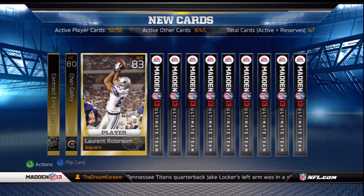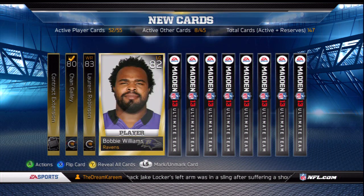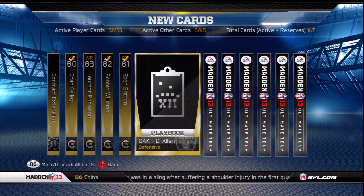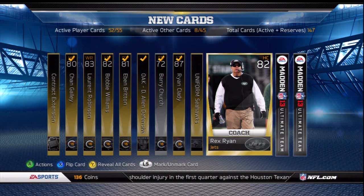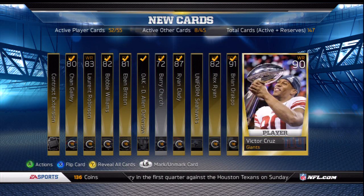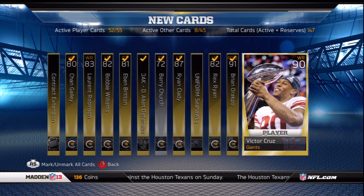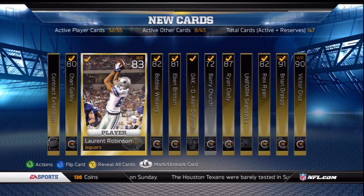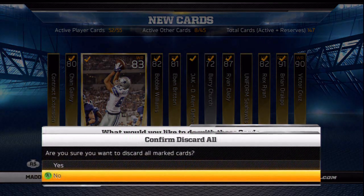On this first pack there wasn't really anything good. I mentioned in one of my earlier videos that I wanted the Derrick Brooks one-star, but I don't need him anymore — I got two of them now. The only two cards I'm still after are the two-star Warren Moon and the two-star Emmett Smith.